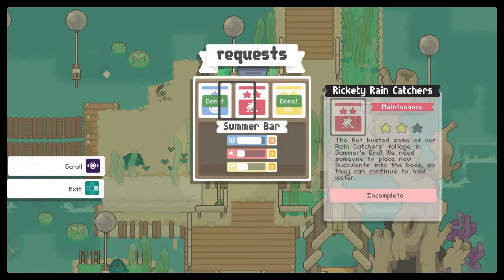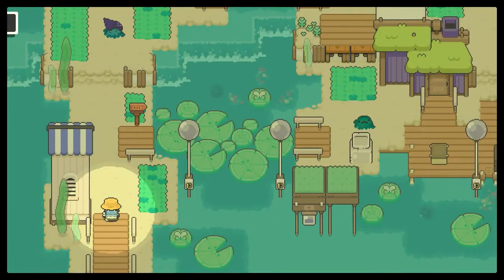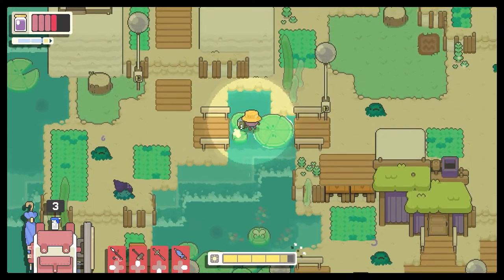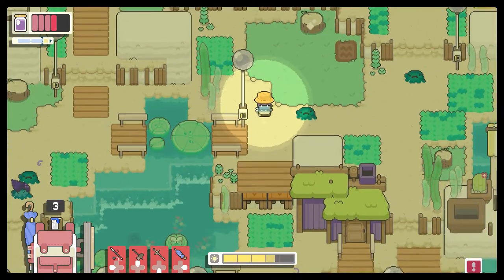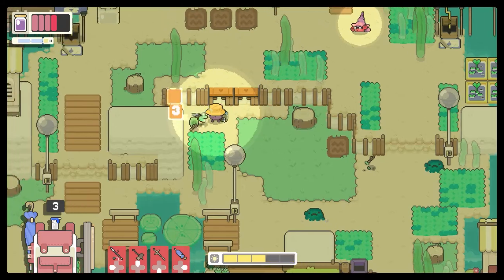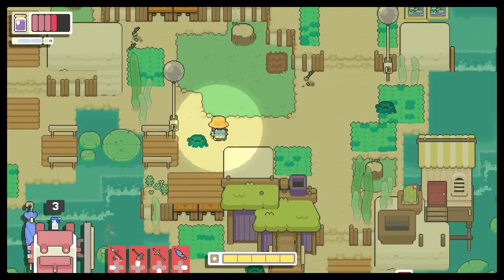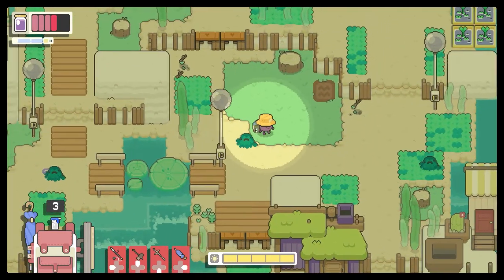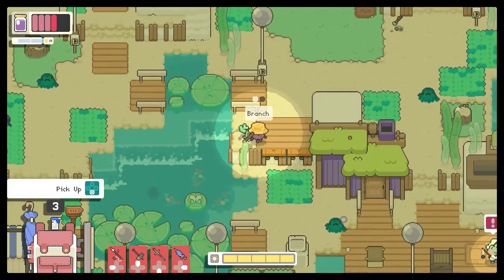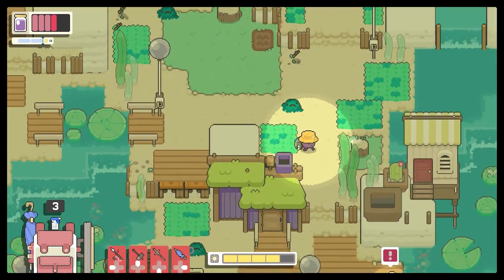The middle quest is rot busted rain catchers in Summer's End, so we need to go fix those. I don't think there were any succulents out here — wait, yeah there are! There's tons out here actually. What am I talking about? In my head I was thinking there must be some succulents out there and then thinking, well no there probably isn't. I love the way I just second-guessed myself there in a matter of seconds. Please, I don't want a branch — let's go up here and get these ones.